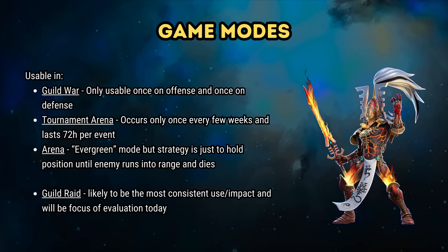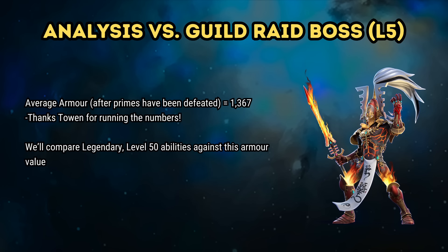We've been told that the Machines of War are usable in guild raids, guild war, some modes in tournament arena, as well as traditional arena. For guild war, they'll only be able to be used once on offense and once on defense. Tournament arena is an event that rolls around once every couple of weeks and isn't to everyone's tastes. Arena is an evergreen mode, but relatively straightforward — you simply let the enemy walk to you to get the first turn of combat action and almost always win. So while there are some PvP elements to consider, it probably makes more sense to assess how the Machines will function in guild raids first. For the purposes of math and analysis, let's look at how each Machine of War fares against Legendary 5 guild raid bosses, using level 50 skills to standardize the analysis.